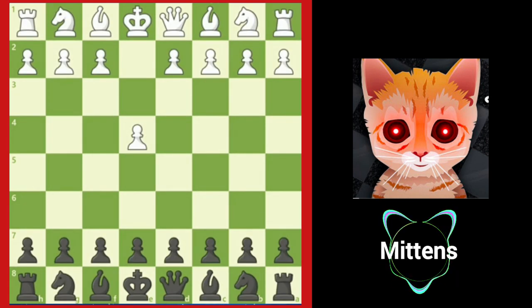A similar opening to the French Defense is played after c6. This is known as the Caro-Kann Defense. After d4, like the French Defense, black attacks the center in the Caro-Kann with d5.